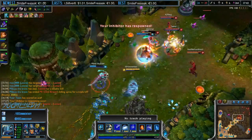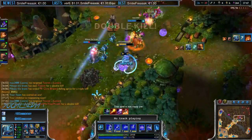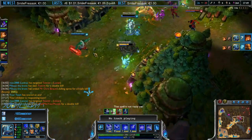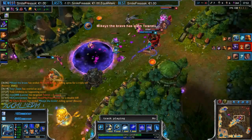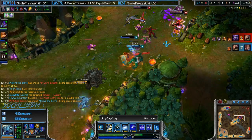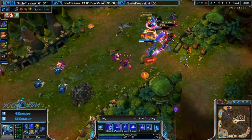Teamfighting can be a bit harder as Fizz. The problem is everyone always focuses Fizz because he is just so dangerous. Once you get into a teamfight, you will notice how everyone turns around trying to kill you. This is why you need to get a Zhonya's Hourglass fairly quickly — the item allows you to survive much longer during teamfights.